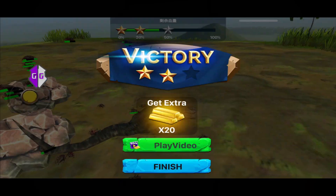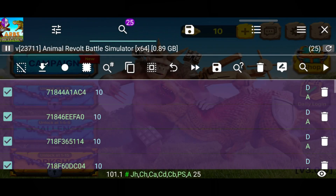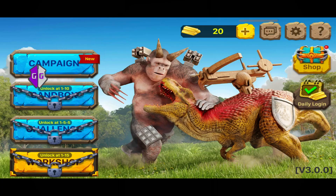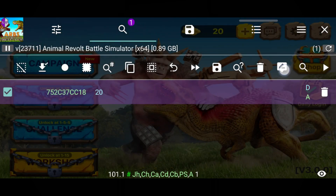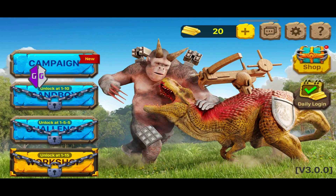In a future video, I will demonstrate how to utilize GameGuardian to locate and modify in-game currency codes according to your requirements. If you are viewing this video a few days later, you can find the link in the description. Additionally, make sure to subscribe for further updates. Thanks for watching.